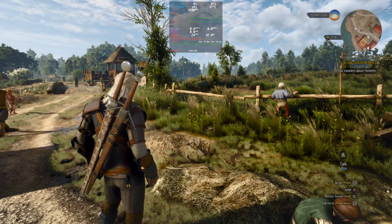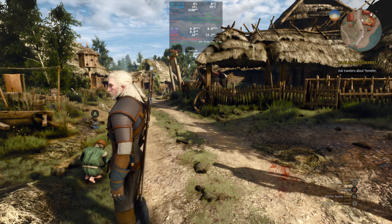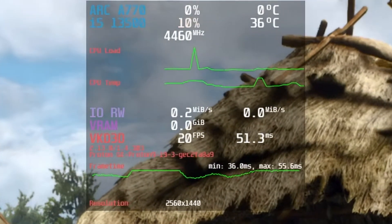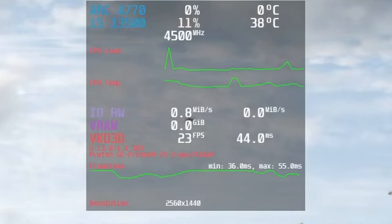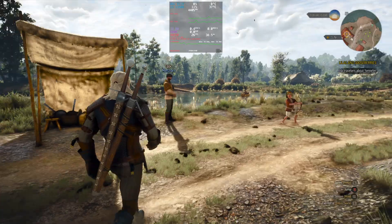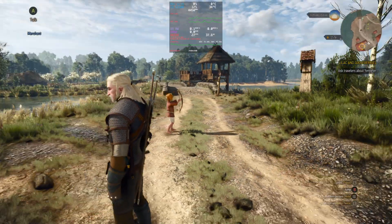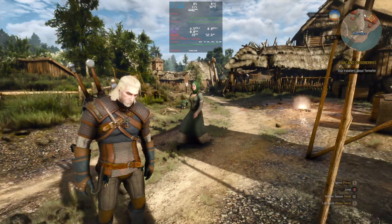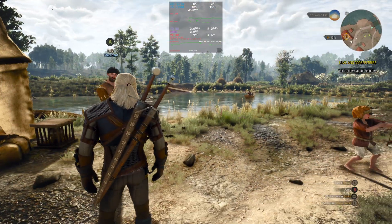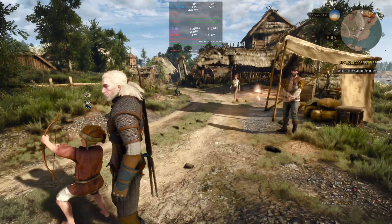Next up, The Witcher 3. You might notice there's no DXVK HUD overlay — this game isn't running through DXVK. Instead, it's using the DX12 to Vulkan translation layer VKD3D, and it's running really well. In this instance, it's running with XESS and ray tracing enabled. Unfortunately, the frame rate is pretty low, ranging from about 15 to 30 FPS. Still, the visuals look surprisingly good. I hope there's room for improvement with ray tracing and XESS, and I'm curious to see if The Witcher 3 runs any better when the new XC driver hits the Arc B580.